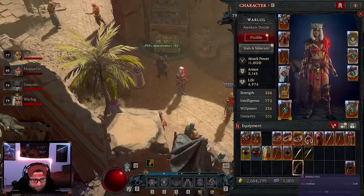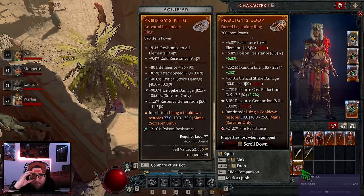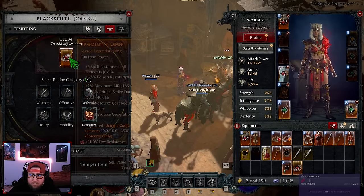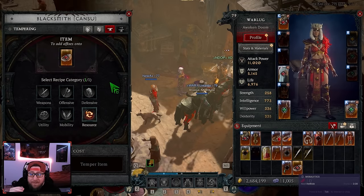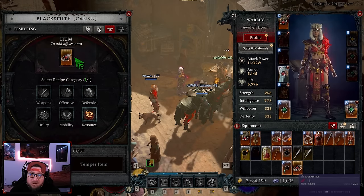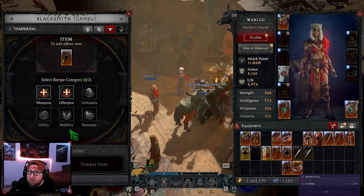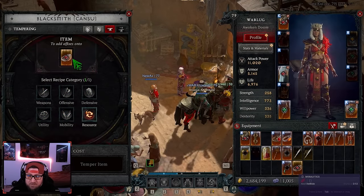We have a dagger here and a sacred item to showcase tempering on. You're going to go over to your Blacksmith, then go over to Tempering. With each item, sacred items get one free temper — one of one — which is free. Ancestral items get two free ones. Below that are all the different categories available to the item you're trying to temper.